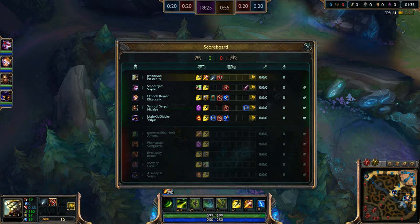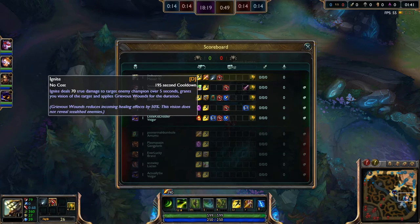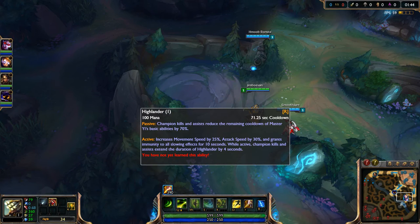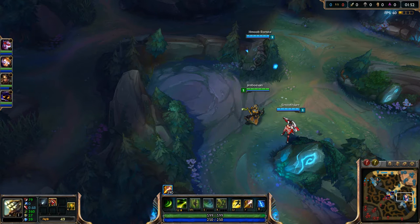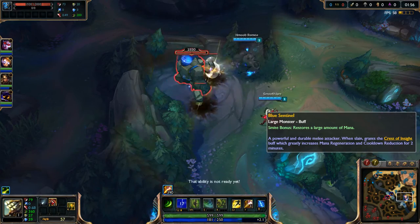Hopefully I can carry my team or something like that. I really want to get first blood, or at least get it from one of my teammates, because he's really good when he gets his ult. The passive of his ult is really nice — it reduces the cooldown of the basic abilities by 70%, which is crazy. That really helps a lot.